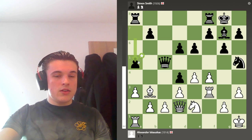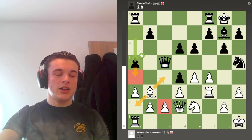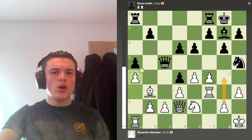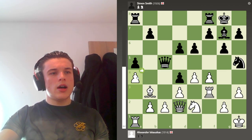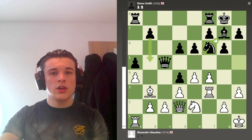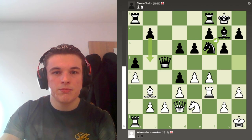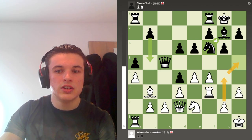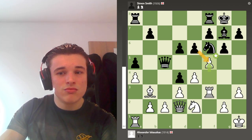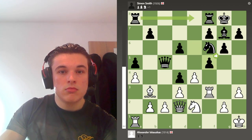My opponent plays A5 looking for A4, which would force my bishop to move and destabilise the C2 pawn. So I just play A4 — I could play G4 already but why give him anything? I just shut down the play on the queenside completely. He goes Nf6 — I was expecting B5 but he brings his knight back to avoid G4 with tempo. So I push F5, that's the idea, and he takes.